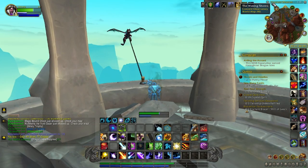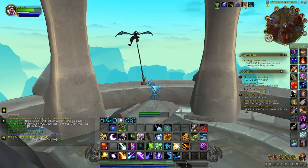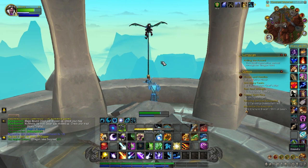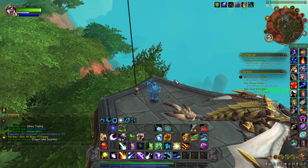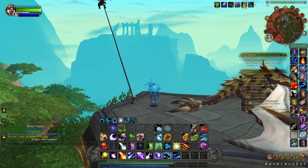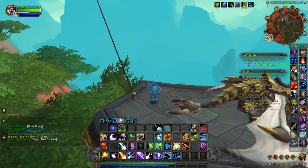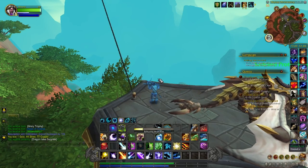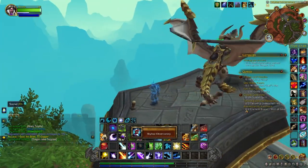This next kite is located in the Concord Observatory in this area of the Waking Shores, and it's on top of a tower. The next kite is located in the Skytop Observatory, right next to the flight path — I think there's a flight path right here — so right on the bridge. We'll release that kite and head on to the next.